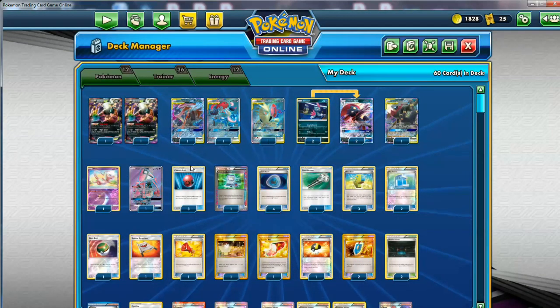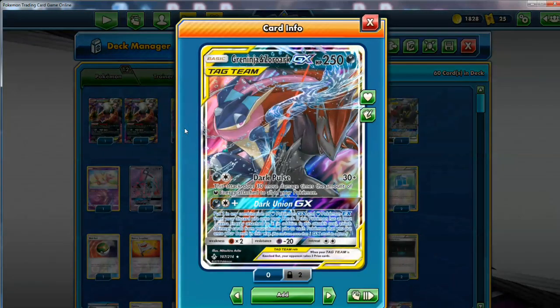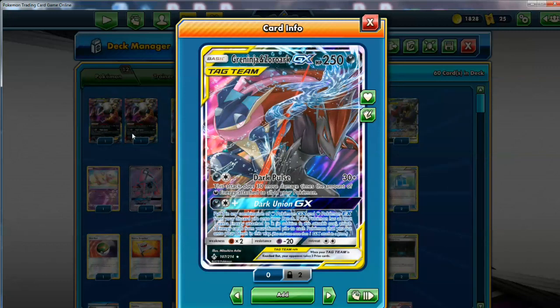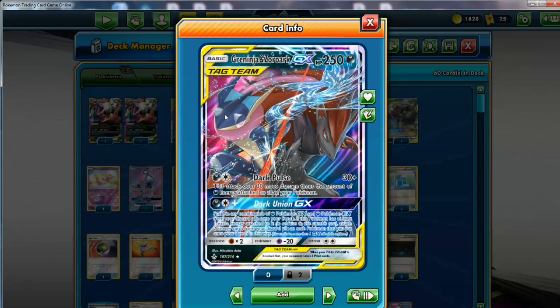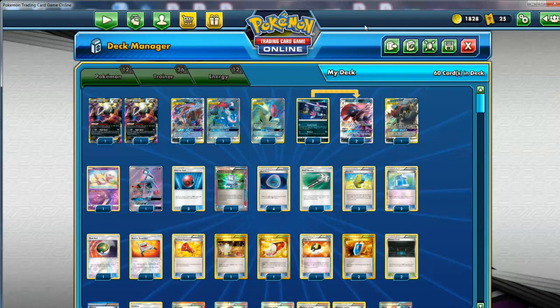The Attackers. I've got 2 Greninja and Zoroark GX here. This deck kind of functions like a Greninja Zoroark GX Turbo in a way, where early game and mid game we're probably going to use this guy to do a little bit of damage, since he can attack with 2 Energies. If not, you're just going to be stalling until you gather enough Darkness Energies, and then use your big boys.